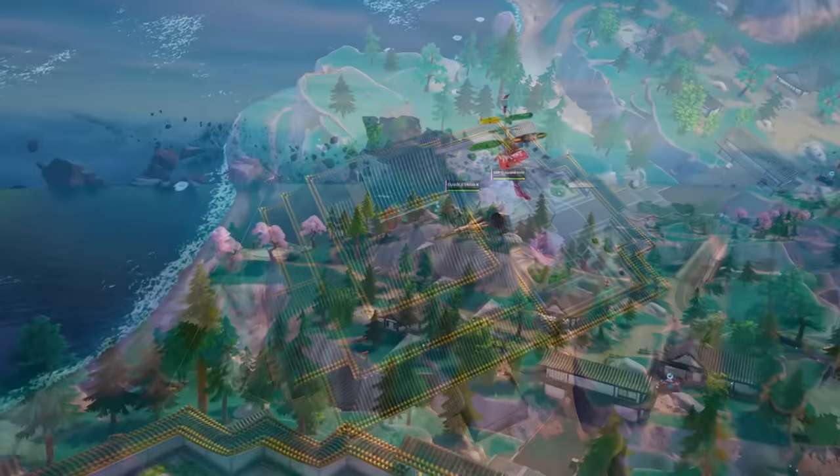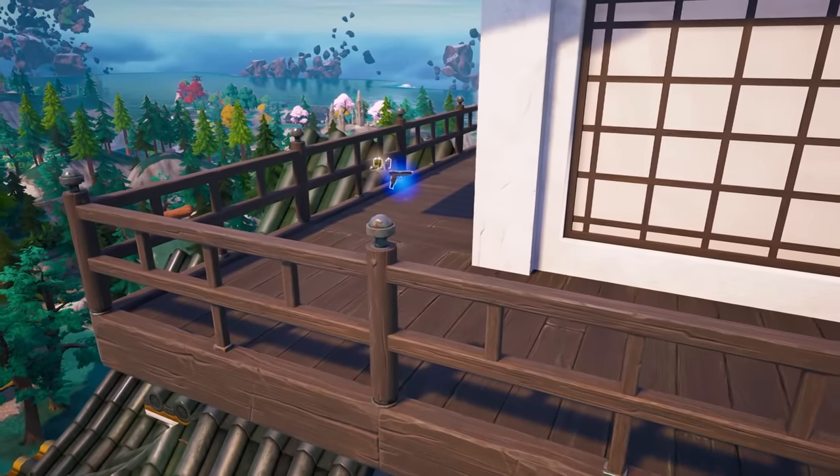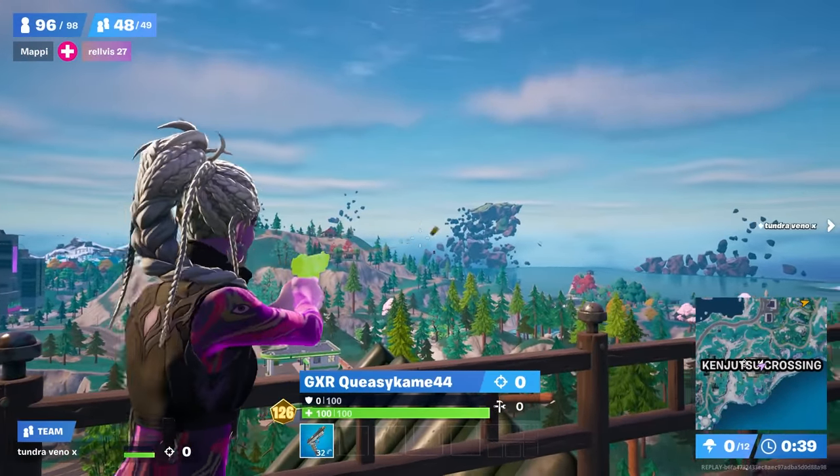Vino and Kweezy both land on top of Kinjutsu Crossing. You may think this is odd as there's only two chests and a few floor spawns here. However, similar to Swizzy and Shimoki that we saw last week, Kweezy lands on a pistol and tries to get tags out of the air, only getting one successful.